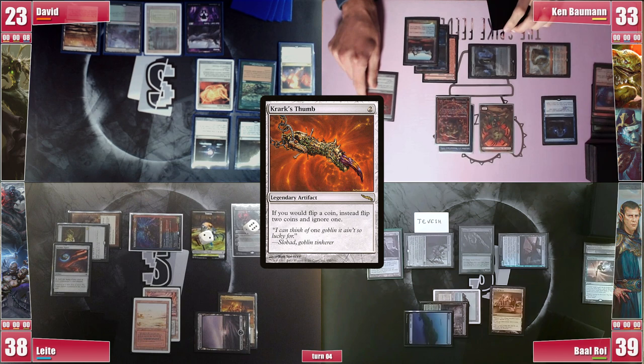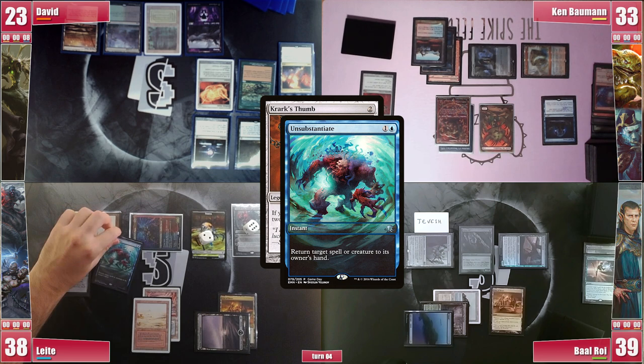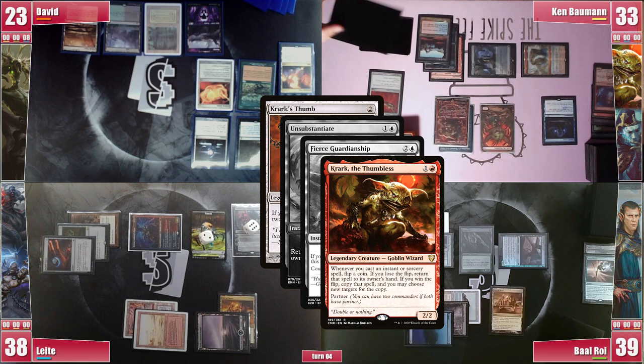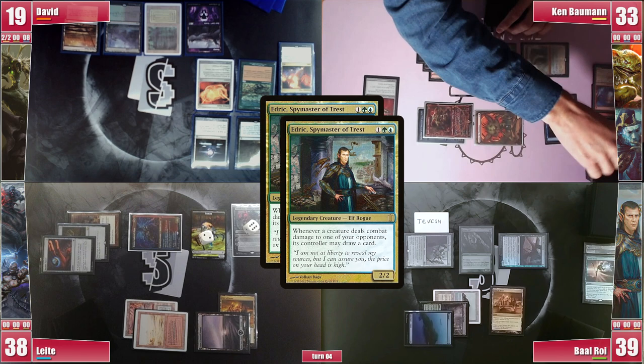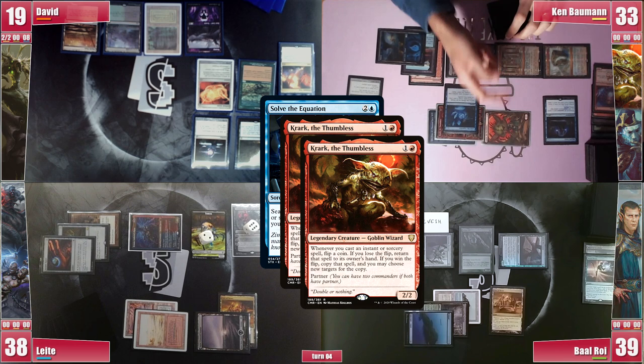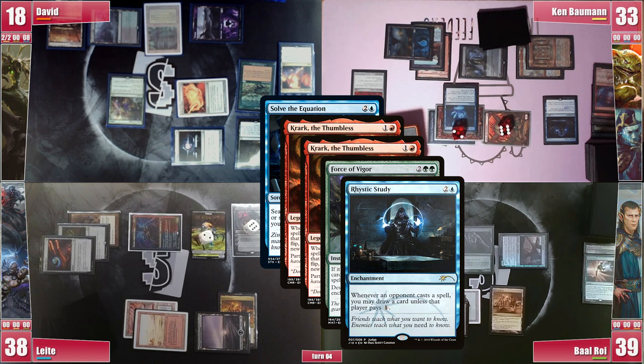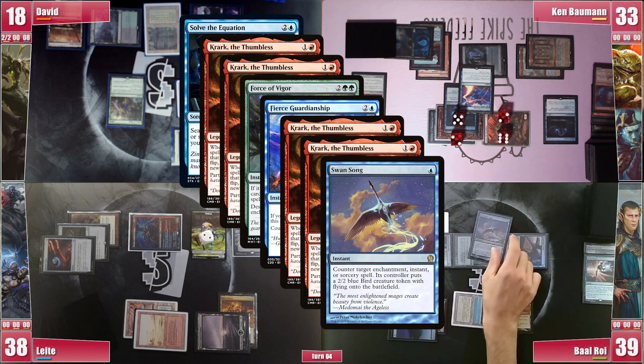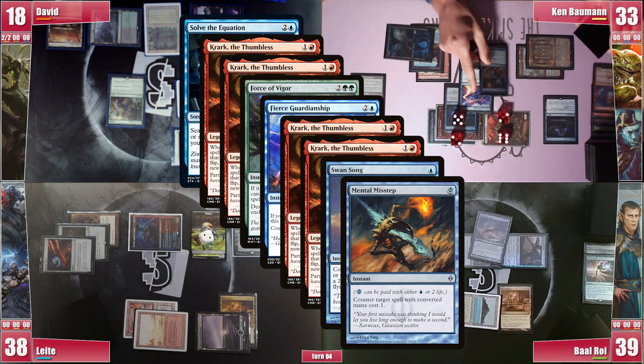Leite thinks for a bit but fires an Unsubstantiate on the Sakashima Crark, paying for the Rhystic trigger. However, Ken responds with a Fierce Guardianship, triggering both Crarks and Chrome Mox. The first Crark trigger copies it and the second one sends it to his hand. He goes to combat and attacks David with both Crarks, triggering Edric and drawing 2 cards. On his second main phase he casts a Mana Crypt and proceeds to cast Solve the Equation, triggering both Crarks. In response, David hardcasts a Force of Vigor, preemptively paying for the Rhystic trigger. He targets Crark's Thumb and Rhystic Study. Ken responds with his Fierce Guardianship, triggering both Crarks. In response to the triggers, Baal untaps his Tropical Island with the Arbor Elf to cast Swan Song on the Fierce Guardianship, not paying for the Rhystic trigger. However, Ken still has something to say with a Mental Misstep, triggering both Crarks. Baal had a Nature's Claim he forgets to use at this point and it ends up being a costly misplay.